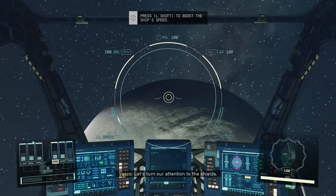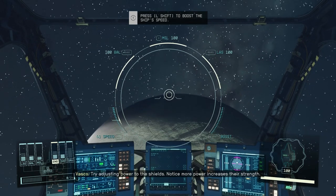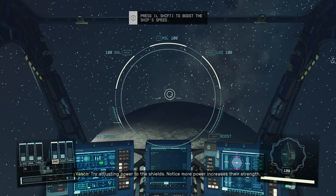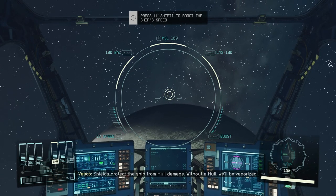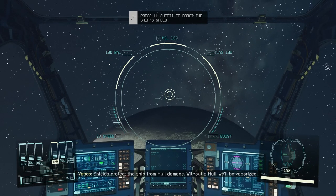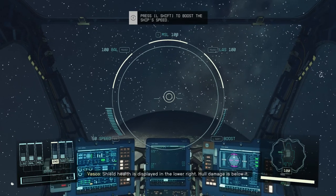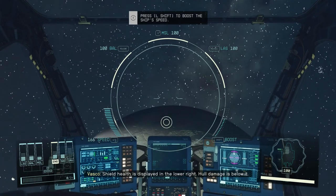Let's turn our attention to the shields. Try adjusting power to the shields. Notice more power increases their strength. Shields protect the ship from hull damage — without a hull, you'd be vaporized. Shield health is displayed in the lower right, and hull damage is below it.